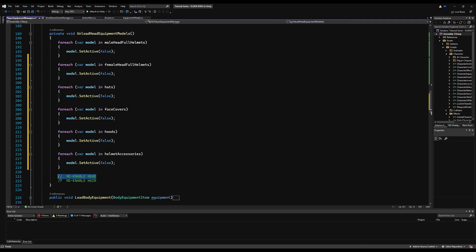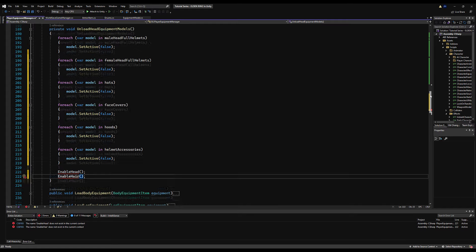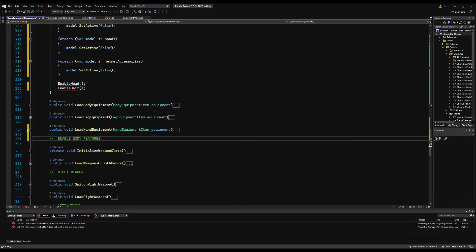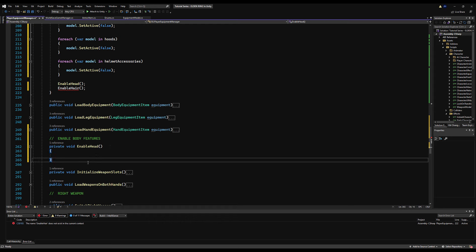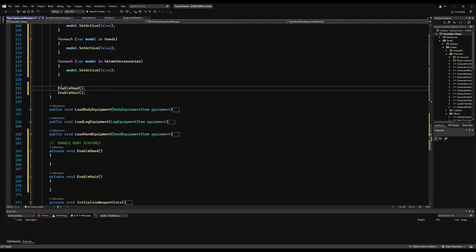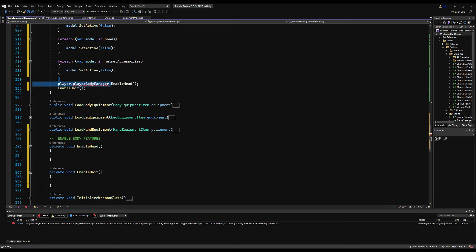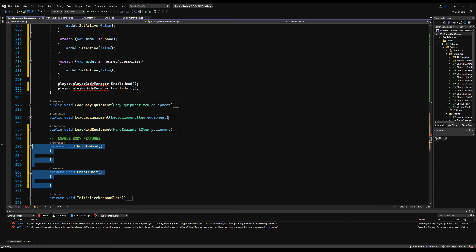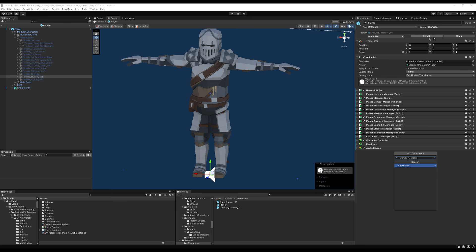We can make a function called EnableHead and another called EnableHair. I'm going to come down, minimize functions, make a comment 'enable body features', and create a private void EnableHead and a private void EnableHair. I'll put this in a Player.PlayerBodyManager — which doesn't exist yet, but we're going to make it. Let's copy these two functions, delete them from here, and go make the PlayerBodyManager now. Normally I'd derive it from a CharacterBodyManager, but I can't think of a use case for an AI needing this, so it'll just be its own class.